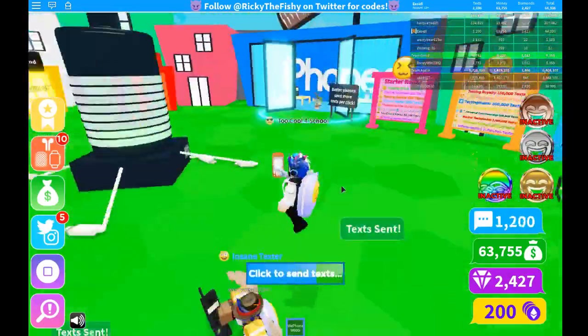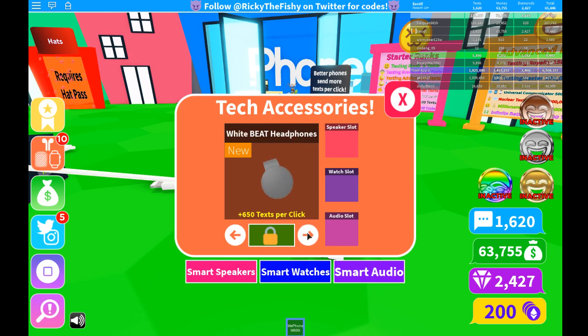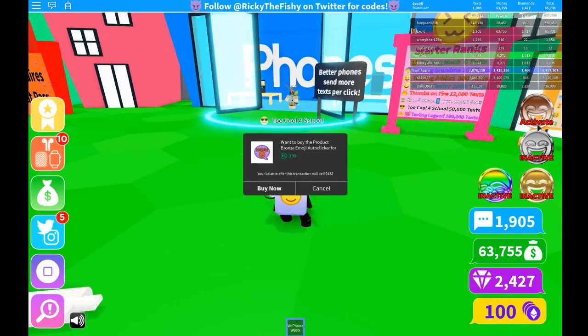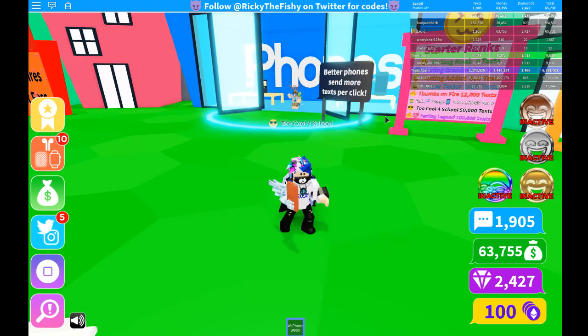I'm still a little newbie at this game, but can I see my inventory or something? Oh also, this is Bittonium or something — that's pretty cool actually. I don't know how to earn that though. Wait, you can buy an auto clicker? You can buy an auto clicker — but I already have an auto clicker.